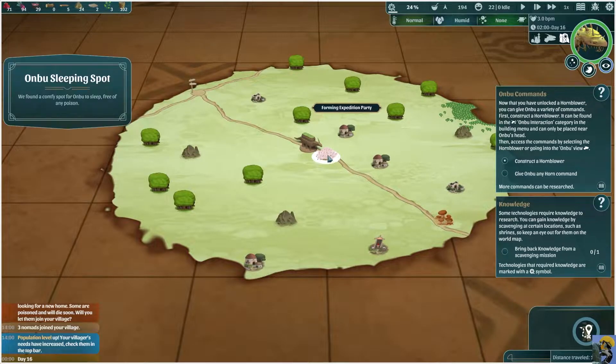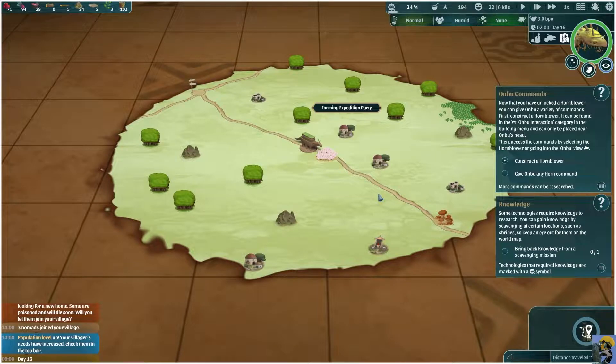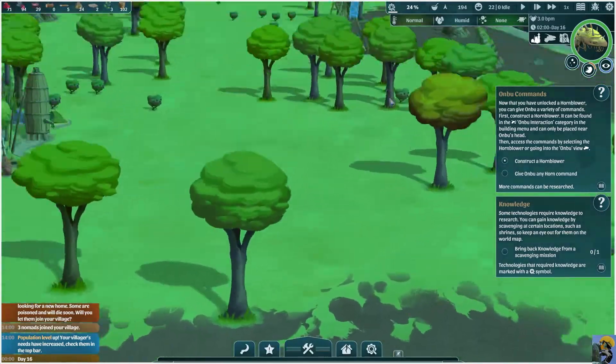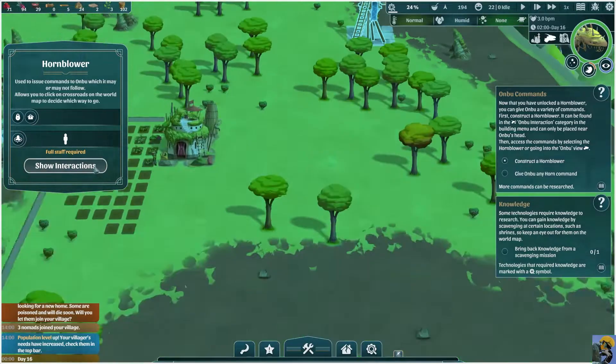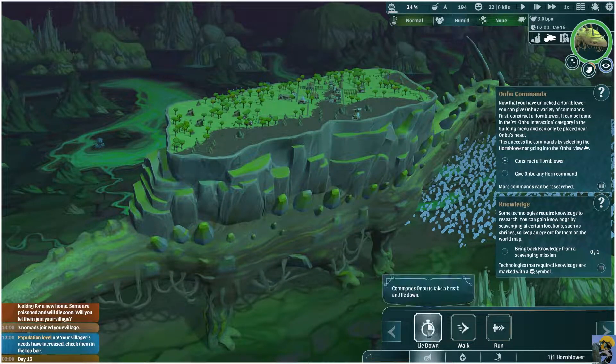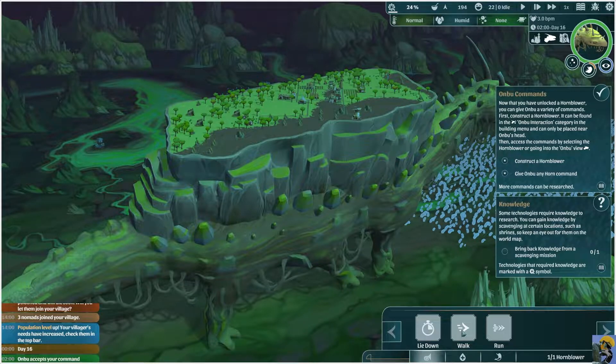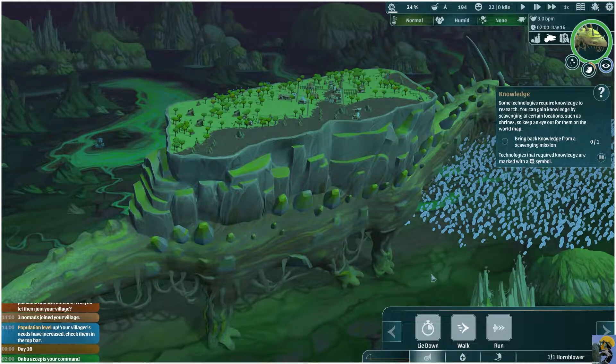I'm guessing proximity would affect travel time, so that's why I kind of picked this one — because we're right next to it. The Anbu is going to sleep when it gets here. You can see that the Anbu is only 71% sleepy but is actually quite hungry. Let's go back to the map and check out the horn blower to see what commands we can give. We can show the interactions and tell it to lie down, walk, or run. These are our horn commands. So right now we can just say walk, and hopefully it'll start moving.